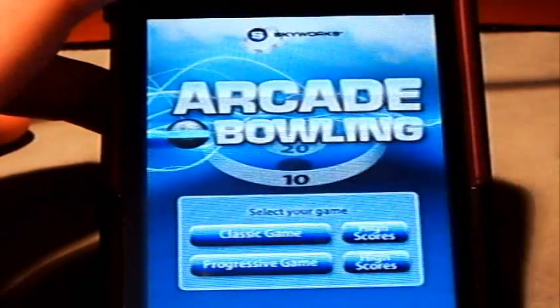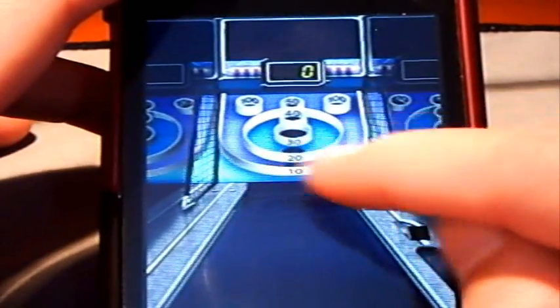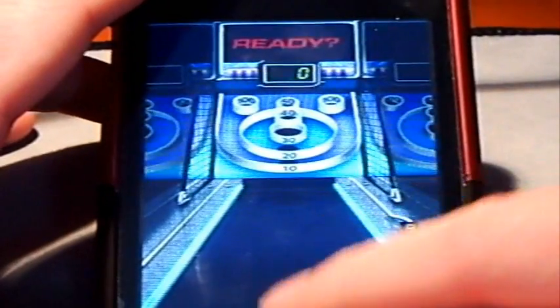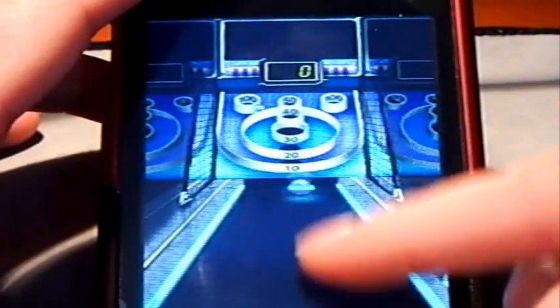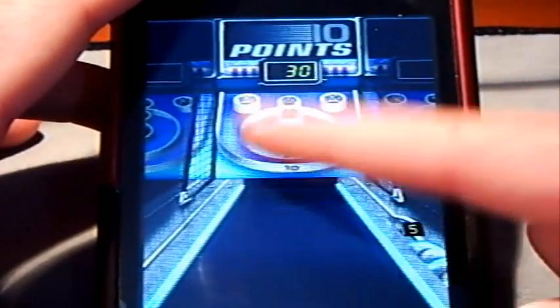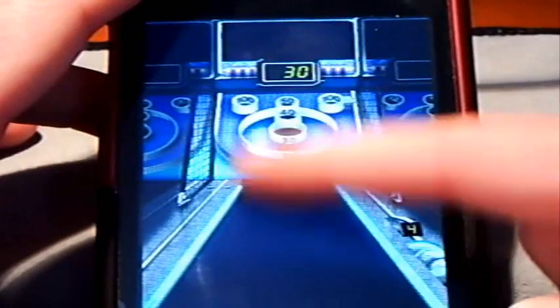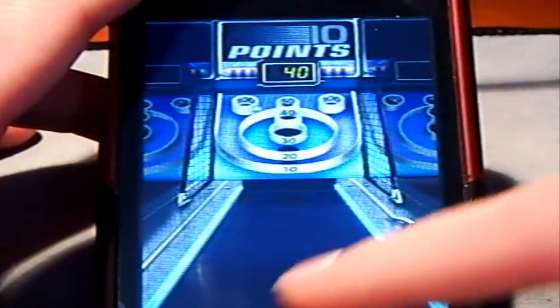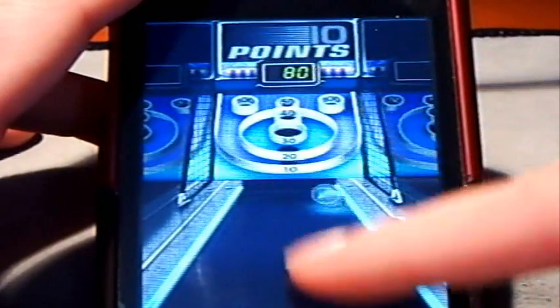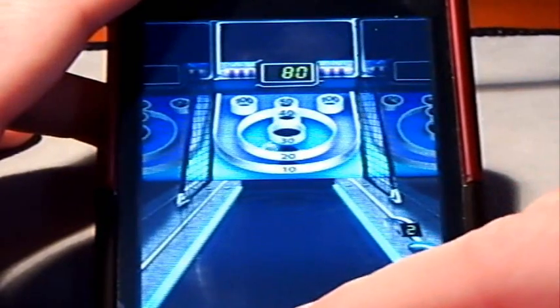One more quick thing — when you're in the game, you might see one of these little sections flashing. You may have seen a 30 or 40 flashing during this review. That counts as a five-times multiplier for whichever color is flashing. That's what you really want to look out for, because if you can nail one of those in Progressive mode, it'll really help you out.